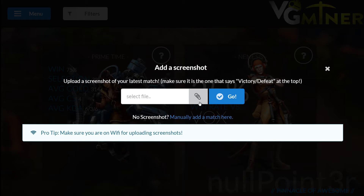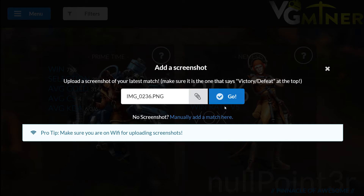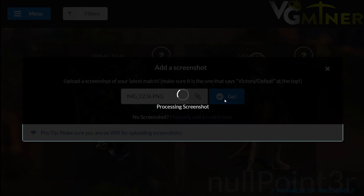Once you do that, you'll get a new message that asks you to add or select the screenshot. Simply click on the file picker to pick a screenshot. You'll see I have quite a few here — I'm gonna pick the most recent one and click the blue button to upload the screenshot.